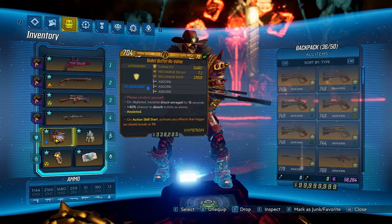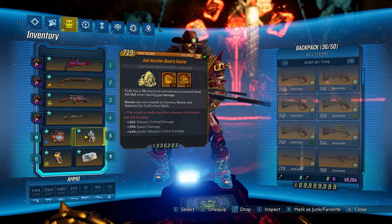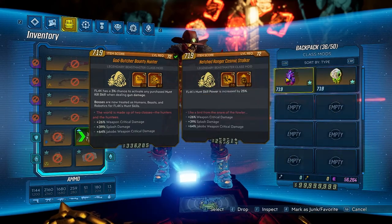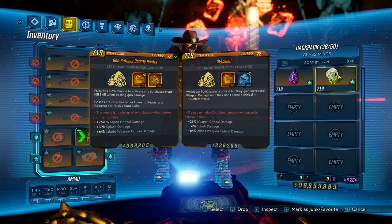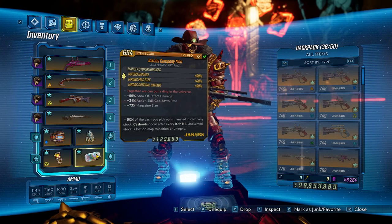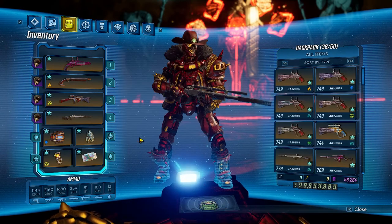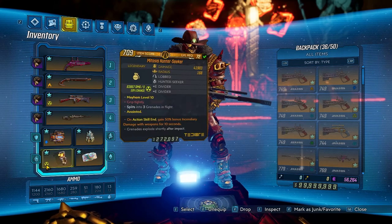The other items are the Shield, which is the Revolter, and the Bounty Hunter class mod, which is for bossing. You've got your Cosmic Stalker for mobbing and your Stackbot for bossing as well. You've got your Jacob's Company Man, which is a really good artifact — it gives a lot of damage. And then you've got your Mitosis Hunter Seeker as well.